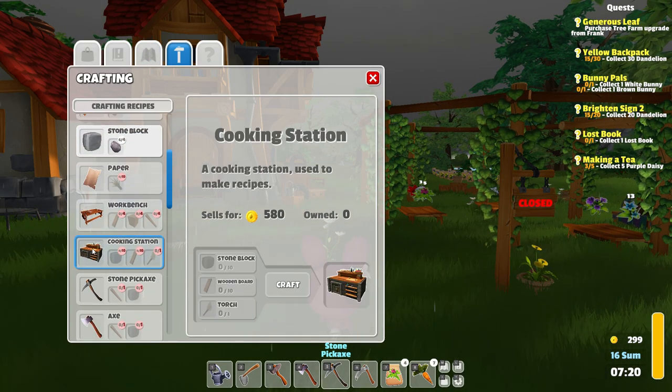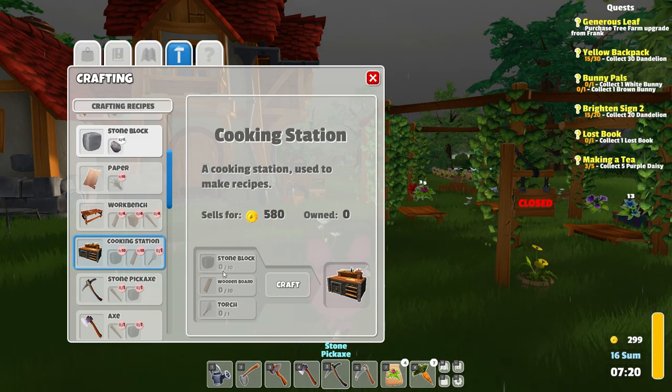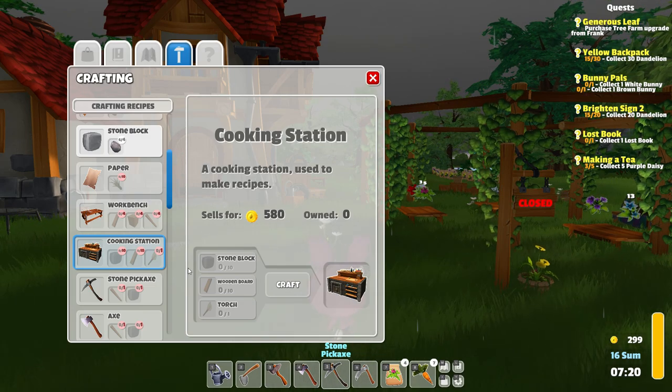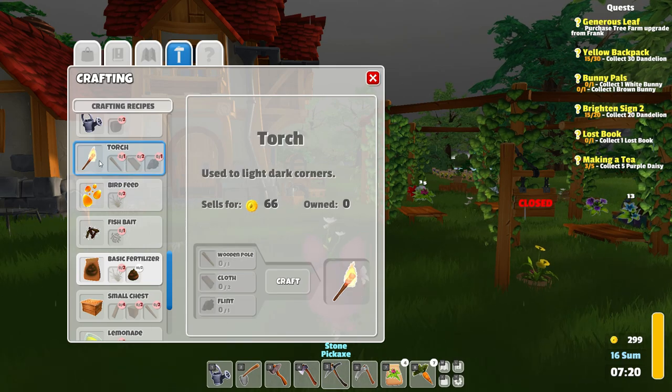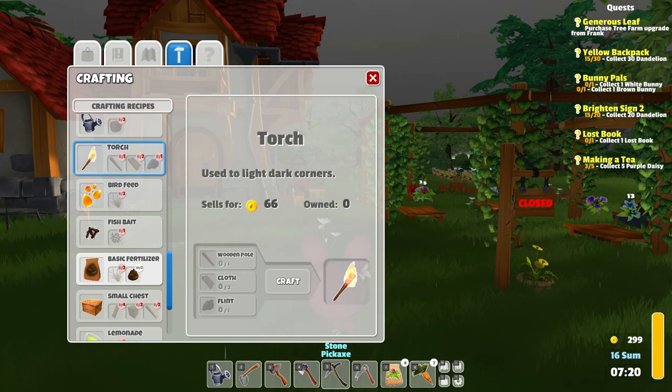It's so weird that we can actually make it here, and not on the crafting table — on the workbench. But we need ten stone blocks, ten wooden boards, and one torch. Can we make a torch here? We can. We need flint, cloth, and a wooden pole. We have all of that, actually.